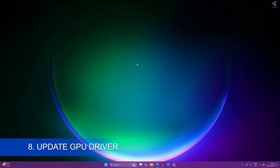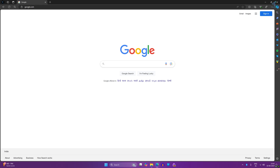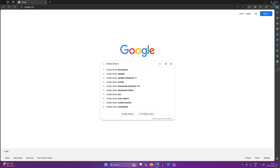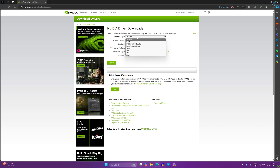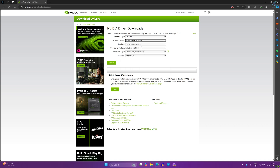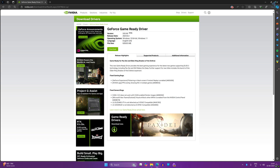The next one is updating your GPU driver. Go to your browser and search on Google for 'NVIDIA driver download'. Click the first link which is NVIDIA Downloads. Select your product — in my case it is the GeForce 30 series, specifically the 3070 Ti. Select your operating system, which is Windows 11, download the Game Ready Driver, click Search, then Download, and install the new GPU driver.